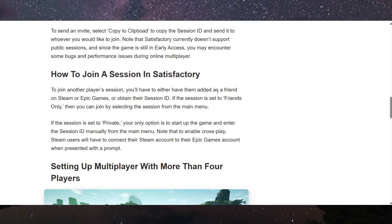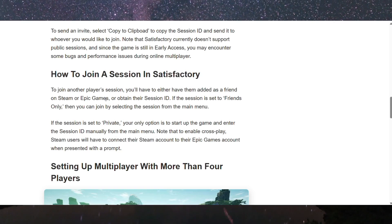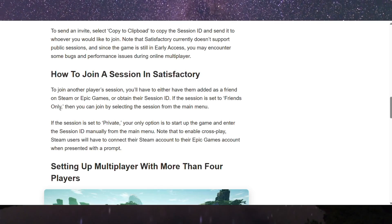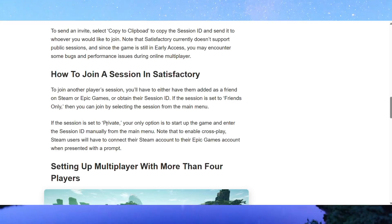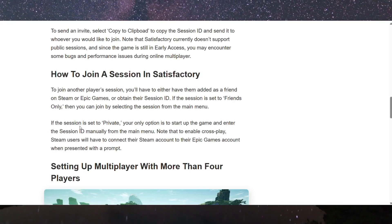To join another player's session, you will have to either have them added as a friend on Steam or Epic Games, or obtain their session ID. If the session is set to Friends Only, then you can join by selecting the session from the main menu.